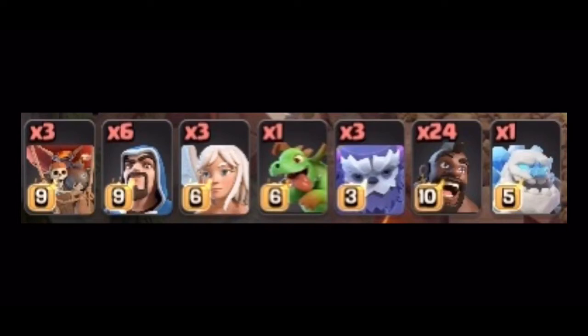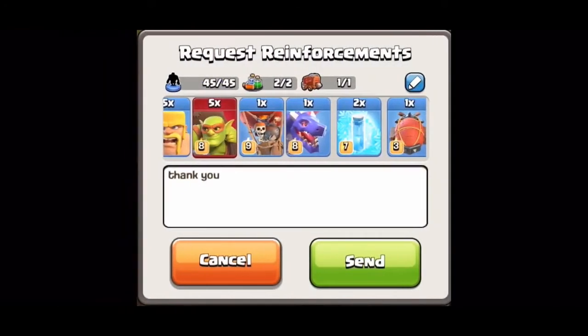Here are the troops I decided to cook up. I brought three balloons: one is a test balloon for the baby dragon, another is a test balloon for the healers, and the third is a test balloon for the blimp that I will eventually deploy to take down the town hall. Three yetis and an ice golem make a small kill squad, along with three healers that will join the king and queen. Then I have 24 hogs and six wizards for cleanup. For my clan castle, I requested five sneaky goblins so they can take down the town hall without needing a rage.